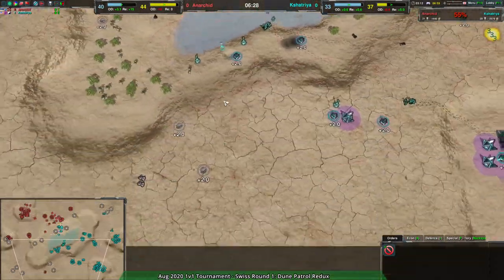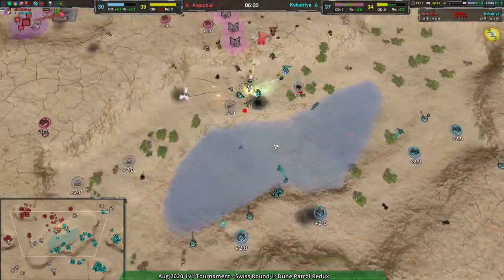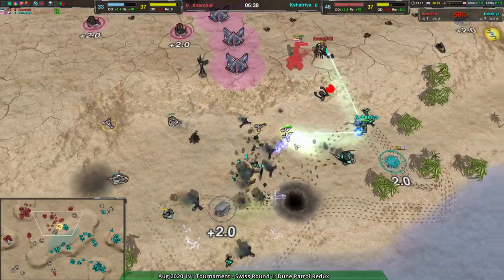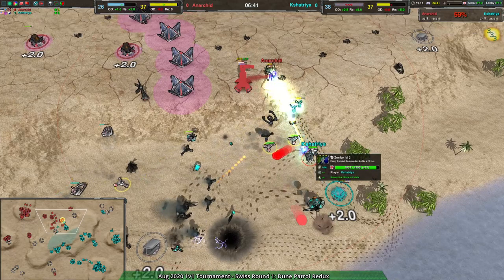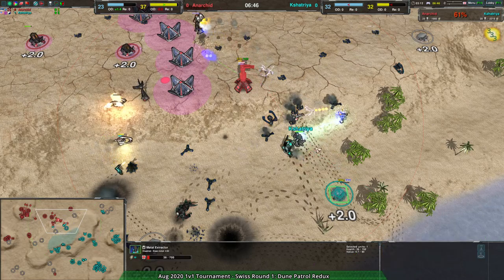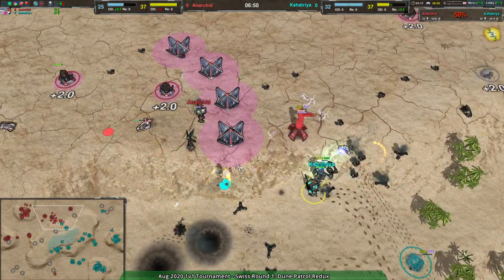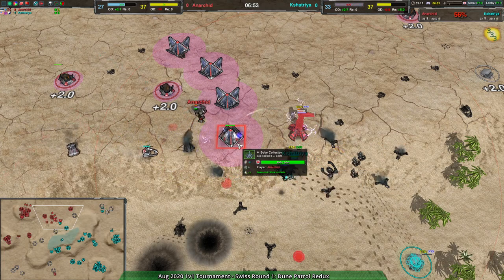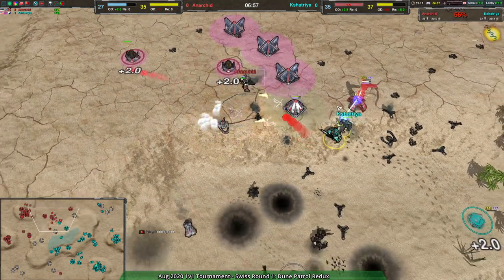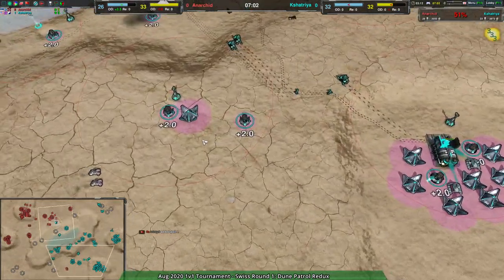Kashatria is putting themselves in a strong position. A couple Bolas coming in from Anarchy over to the south — those should be able to get rid of a couple metal extractors. The Knights are faring quite well, and Kashatria's commander is up front too — it has radar and auto repair. It is a pretty tough commander, and on top of that it has the Knights supporting it. Anarchy's commander is in a tight spot while the Bolas come in from the south.